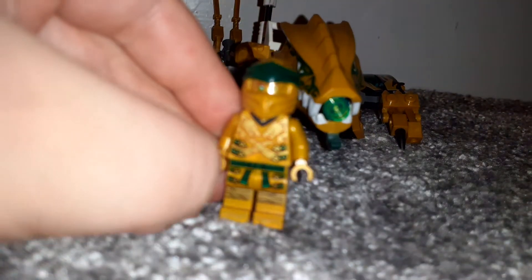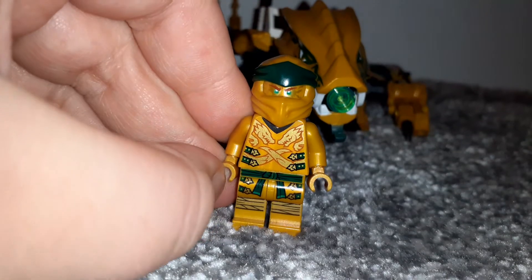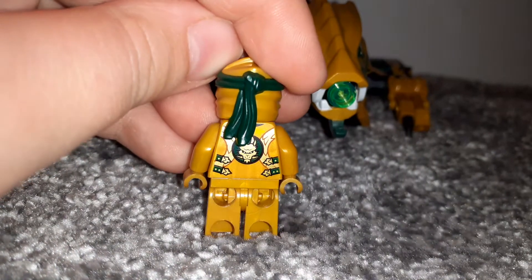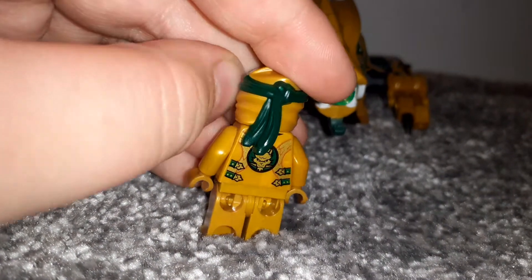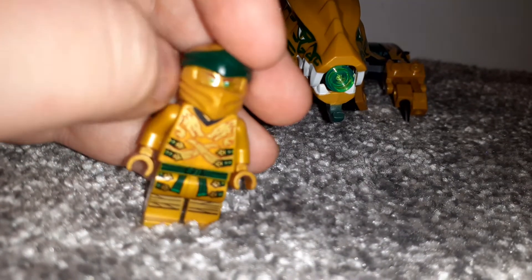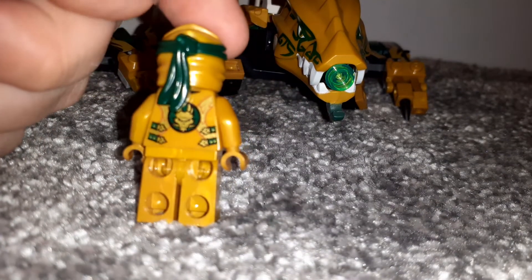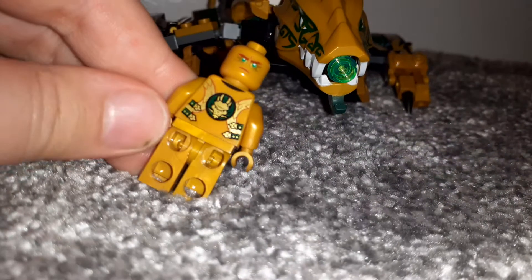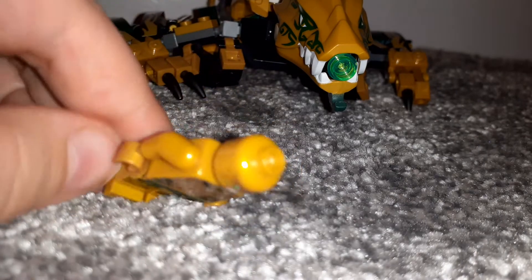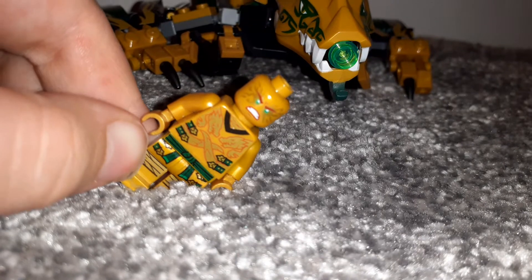Speaking of Lloyd, here he is in his Ultimate Spinjitzu Master form. He's a pretty good figure. This is a remake of the Kimono from Season 2, and I hope we get more Kimono Legacy Ninjas soon. It looks like they've already moved on to doing Legacy of Season 4 and 5 now. But still, this is a good figure. If you take his head off, he's got an alternate quite angry expression, and on his other side he's got a furious-at-the-Overlord expression.